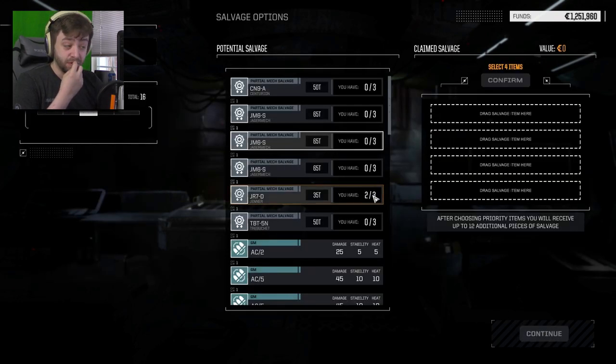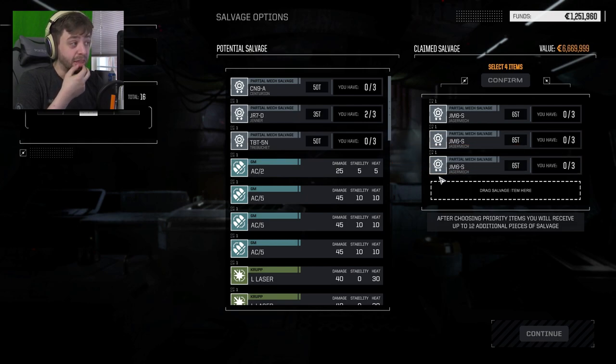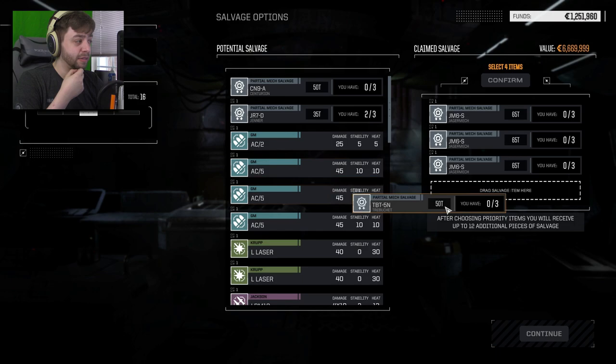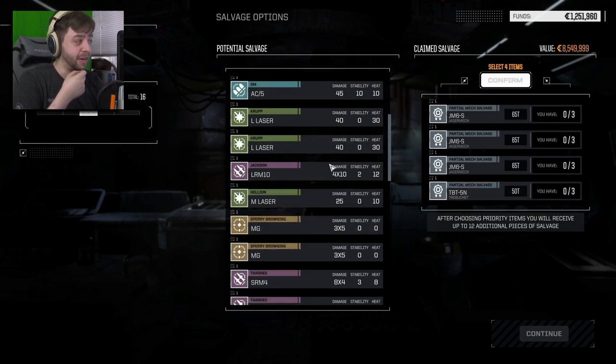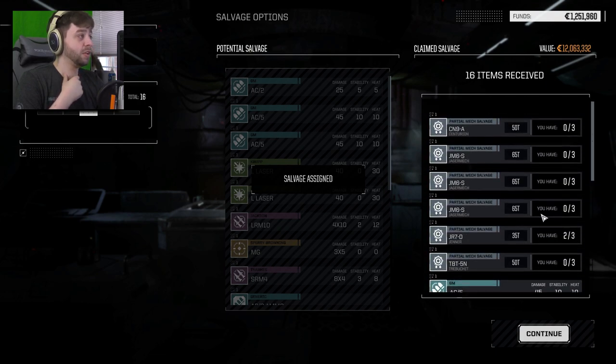We have four salvage items. Can we take the Jaeger? We can — I think we do that, we take the Jaeger. And I think I take a piece of the Trebuchet. Everything else can be randomized. We actually walked away with a new mech chassis completely for us to play with — which is phenomenal. Maya, do you hear that? Daddy's got new toys.